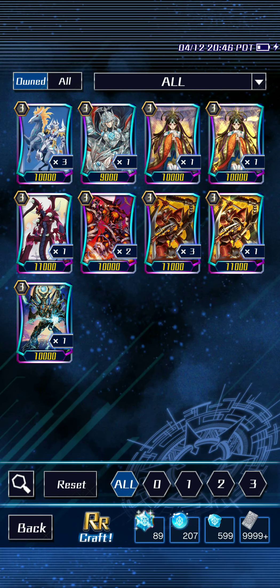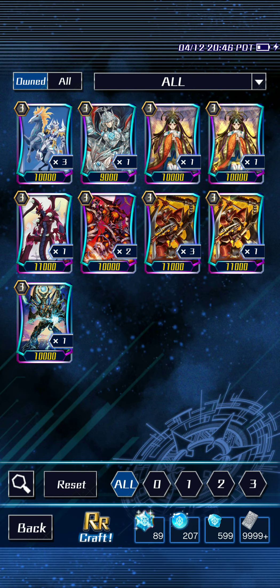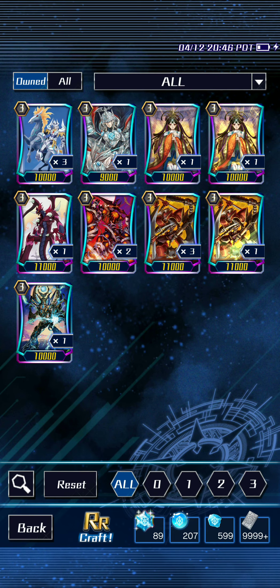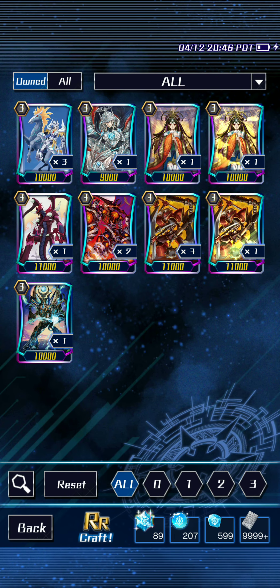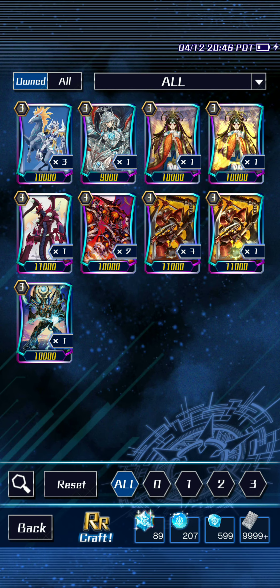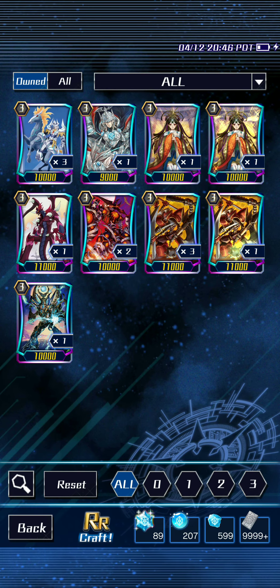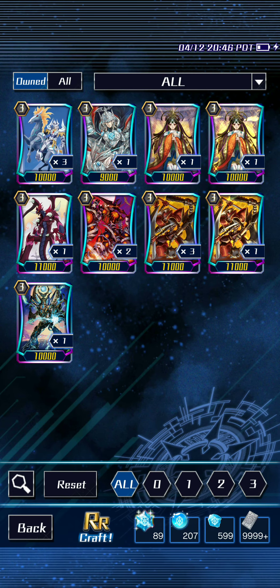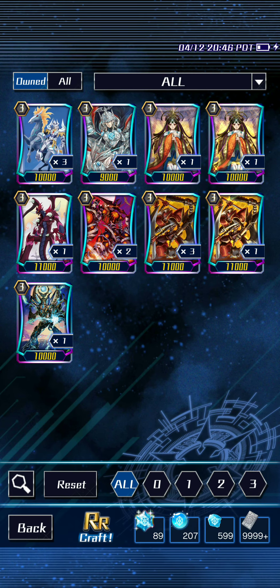Here's all my triple Rs — pretty weak. Hopefully I pull some Gansalots. I think they work really nicely with heal triggers, being able to cycle them, if I decide to play Royal Paladin. But I got 4 Asura Kaisers, so I'm playing Nova Grappler. No Brutal Jacks though, so that's a bit disappointing.